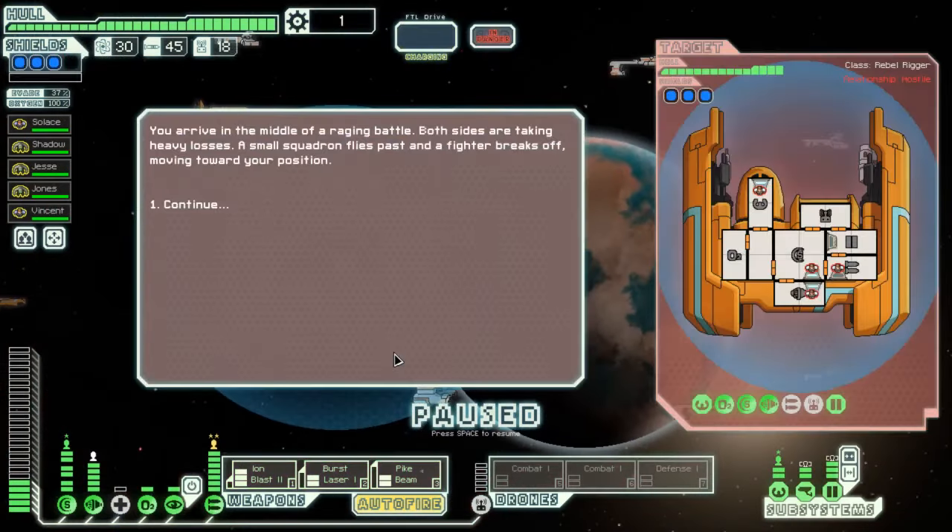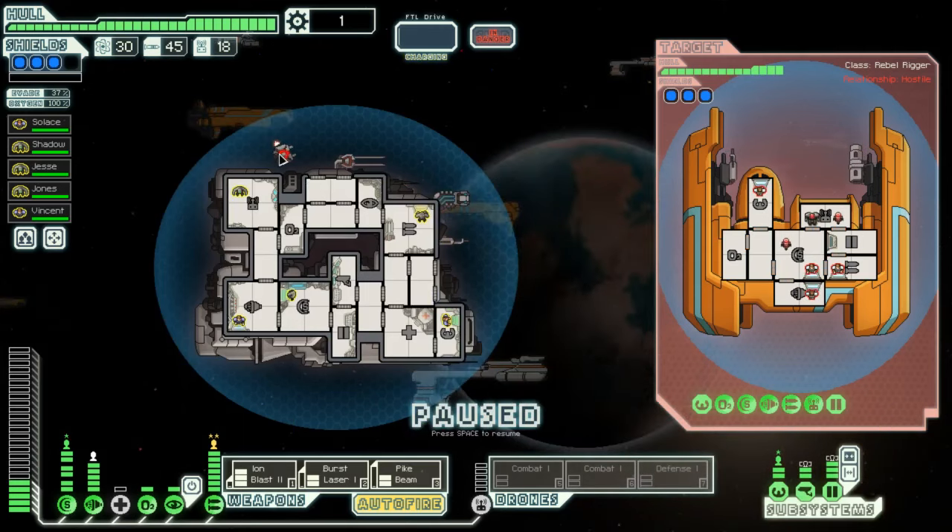Let's do it again to get the scrap I want. You arrive in the middle of a raging battle — both sides are taking heavy losses. A small squadron flies past the barrier. There's an attack drone. Let's activate: combat drone, defense drone, pike beam. Who's a dense little ship? We can make good use of this if I'm very careful. That's pretty much every part of the ship at once — burst on their weapons, ion on their shields. I think we're gonna be good.